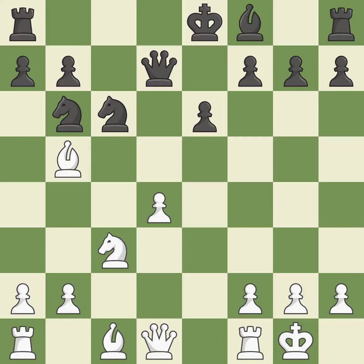Castling gets the king to a safer square, out of the center of the board, while also developing a rook. Castling kingside tends to be safer because the king is further from the center. This develops a bishop off its starting square, getting it into the action. It is the last book move.